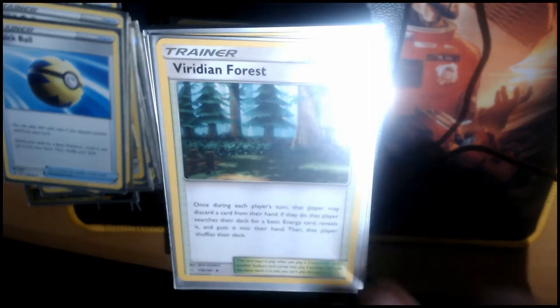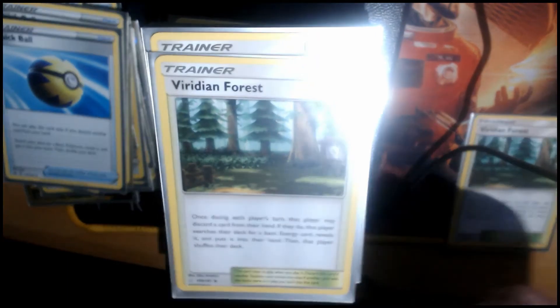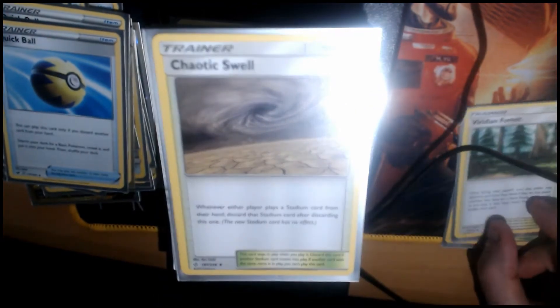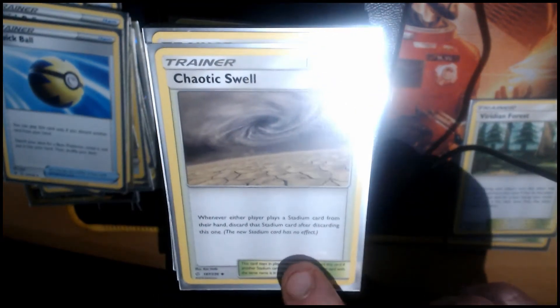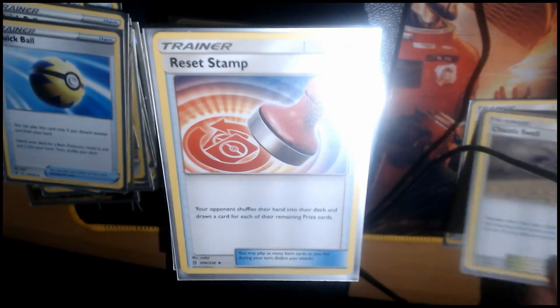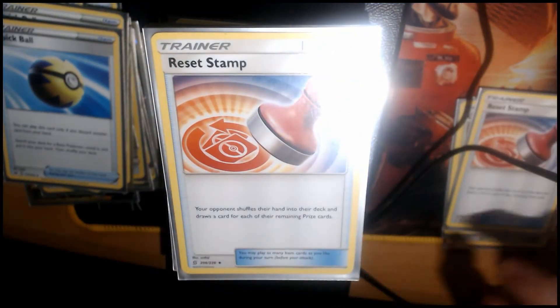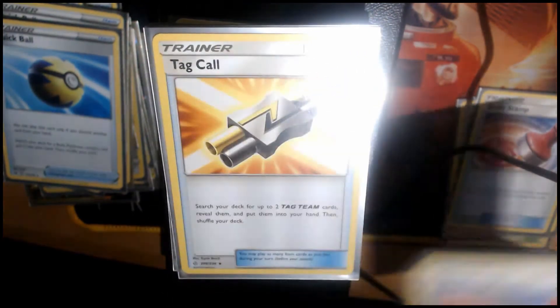Training Court — this deck is probably going to suffer with energy search, but hopefully soon I'll be able to deck test it and we'll see if that's true. Hopefully it runs perfectly fine. Cursed Shovel, just in case people are running some of the good energy stadium cards.